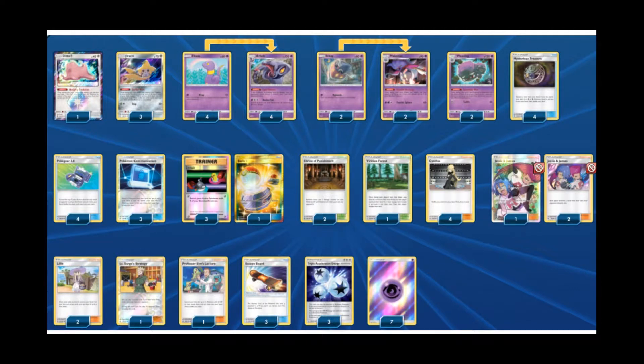Going into our trainer cards, we're playing four copies of Poke Gear to get our supporters in hand as quickly as possible, in addition to using Jirachi to search them out. Three copies of Pokemon Communication, four copies of Switch, and three copies of Escape Board — this helps our Jirachi strategy run as smoothly as possible. Since we do have Wheezing in the deck — which is a dead card unless we're using Jessie and James to discard it — we can actually just Pokemon Communication our Wheezings away and search out something like Jirachi, Malamar, or Arbok, whatever we need in that moment.